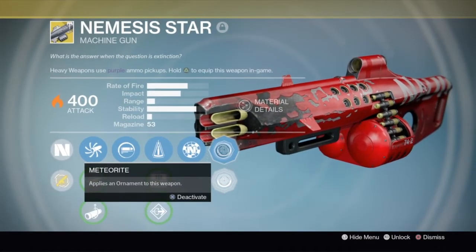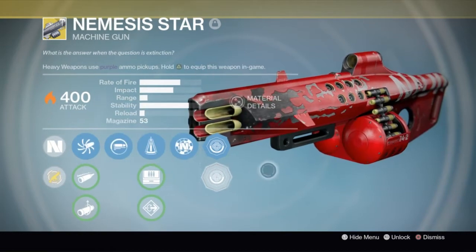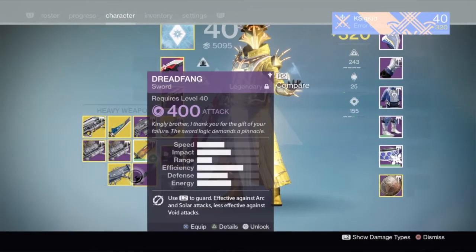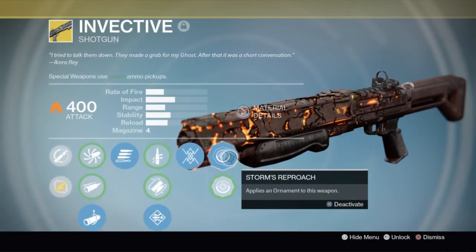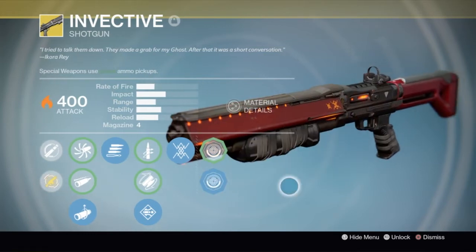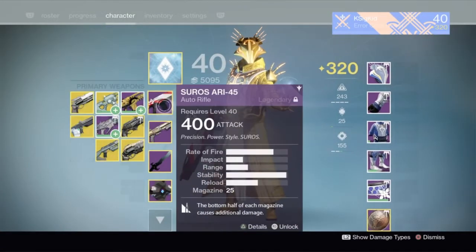So, Meteorite — the red one. I guess it's a little bit of an improvement over this one, but I'm not really a big fan of either of these two Nemesis Star ornaments. I think we also got the Invective, and Invective — I wasn't sure if I had it or not. I knew I had Meteorite going on there, Storm's Reproach, and Iconoclast — it looks like I do have it. Iconoclast is a big time different from Storm's Reproach — really sleek, pretty sick, strapped up, black straps, not bad. We'll keep it on — it's relatively new.